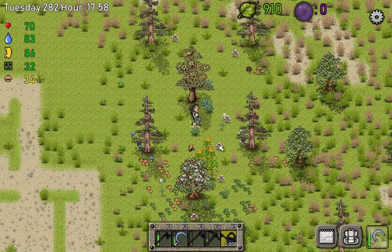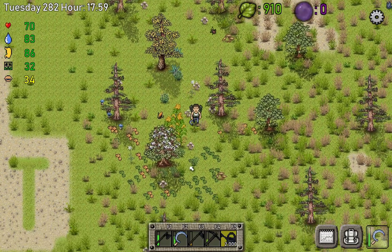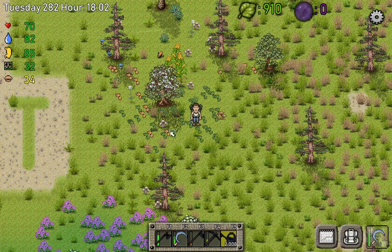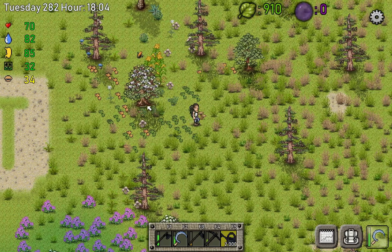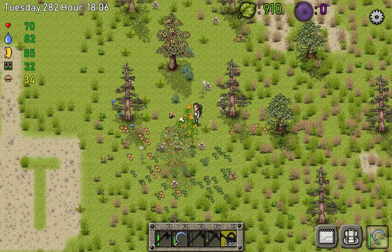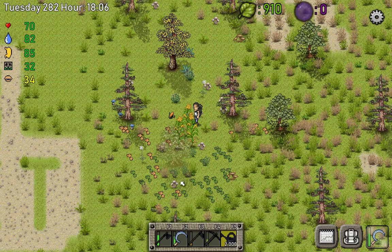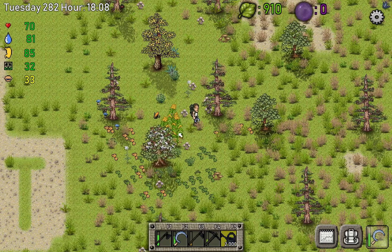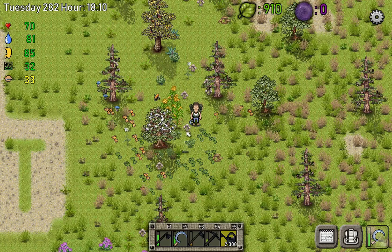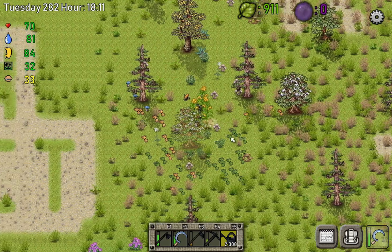One of you guys said in the comments that the maple tree spawns the counterpillar worm, which is correct. The game developer confirmed that the counterpillar eats only stuff which is lying on the ground. So corn lying on the ground — that worm could eat that. Though I don't think the worm is gonna eat the corn that's still growing, or maybe we just didn't cut it — I'm not sure.